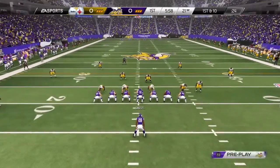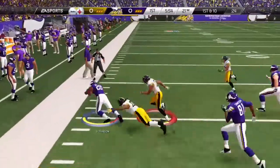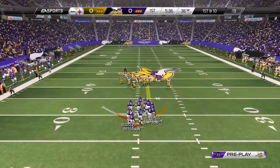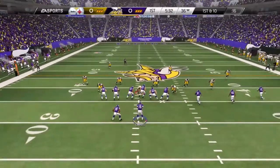Offense lines up here. First and ten. Peterson's going to secure the handoff, runs out of bounds. What a nice run by the running back — picks up big yards. He did everything right that time. He picked the proper hole, gets through it, and shows that speed to get the long gain.